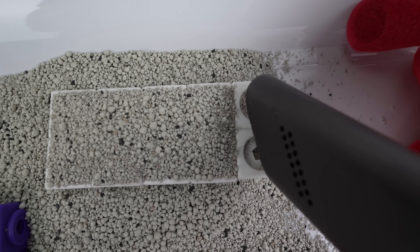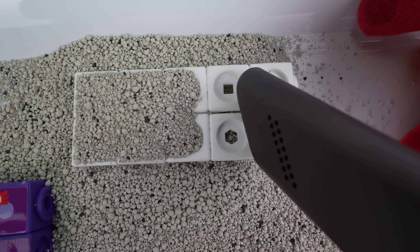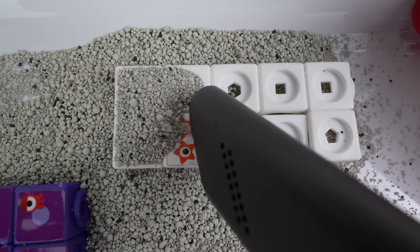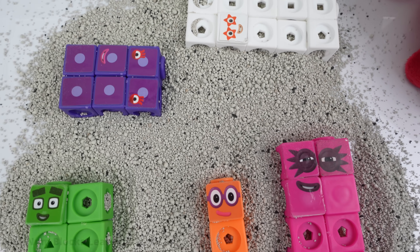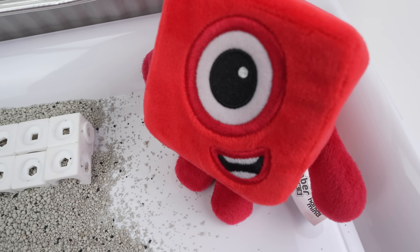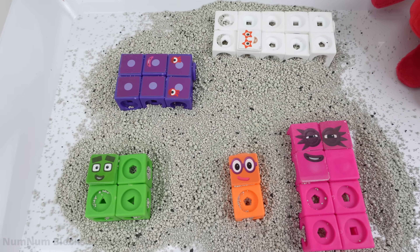And here's the last block we need to save. This number block is white — I see ten's face. Hi, ten! Ten here — ready for takeoff, all right! We cleaned up the mess. You did it, friend. Now place the odd numbers up here and see what number they add up to.